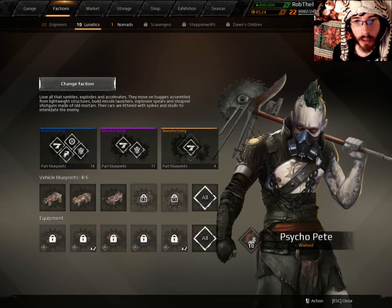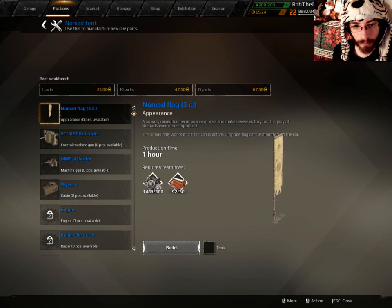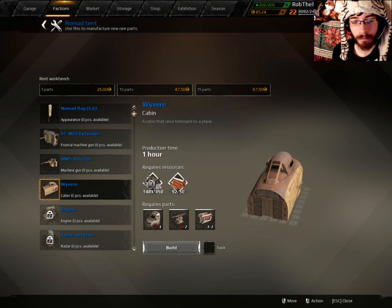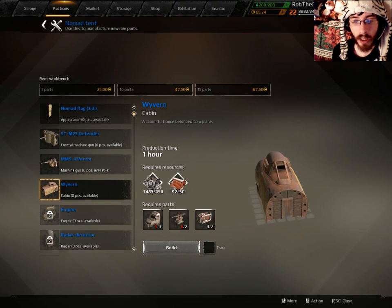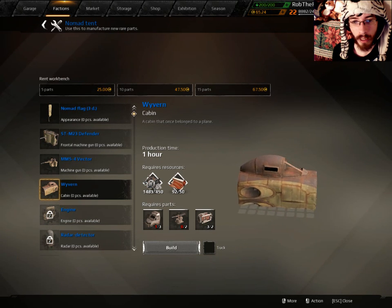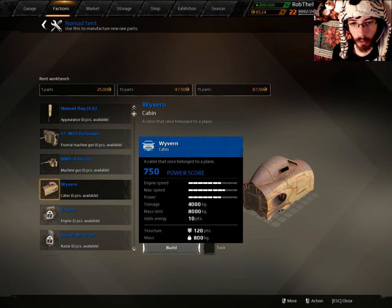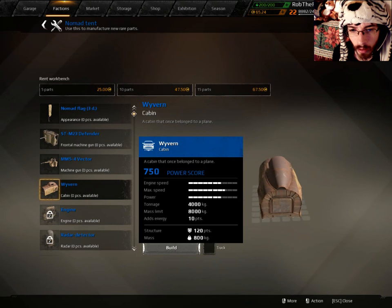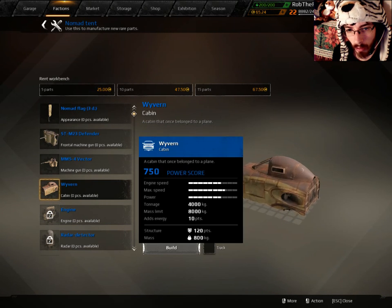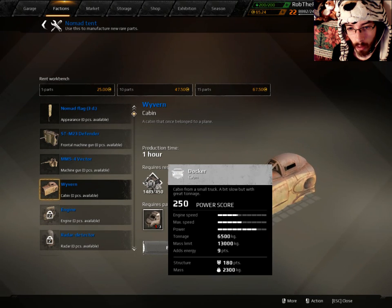There's something that's been brought to my attention - the Wyvern Plane Cabin. This thing has 10 points of energy. Is this just like the Japanese version of Fort Max? I'm certain it has more weight as well. Wait, mass limit? Maybe this is like an upgraded version.